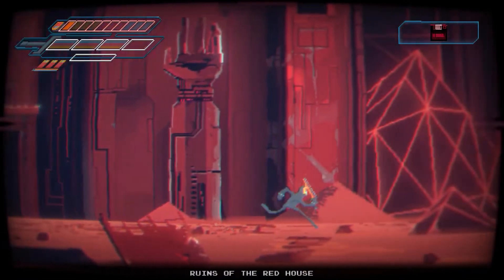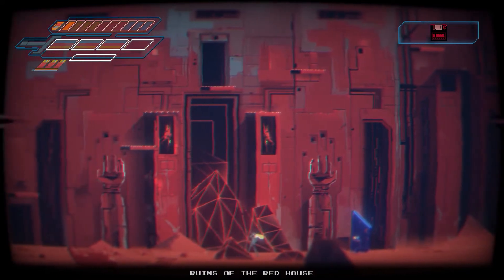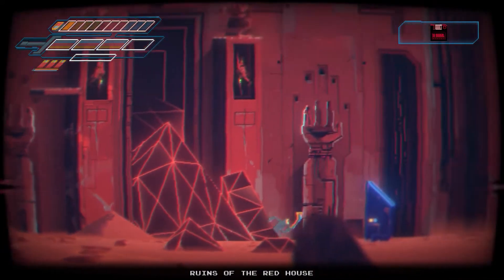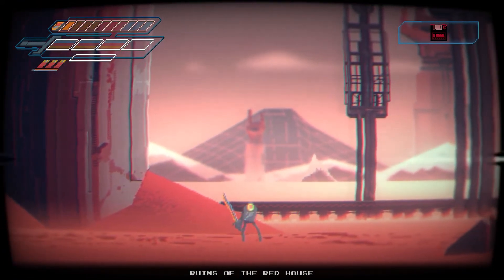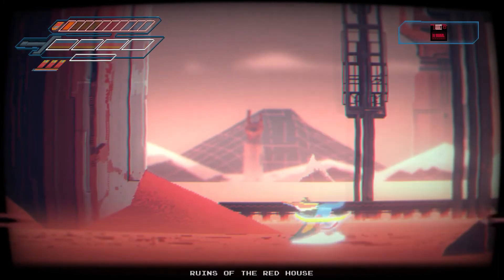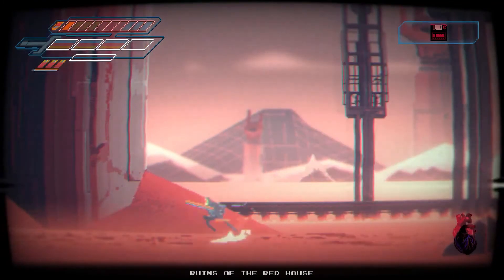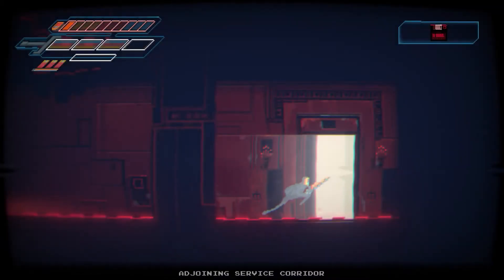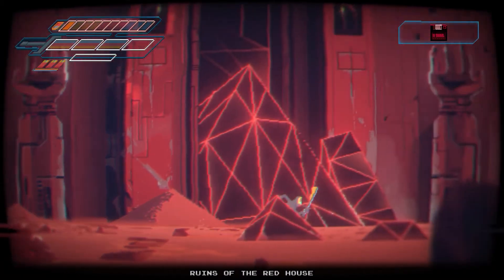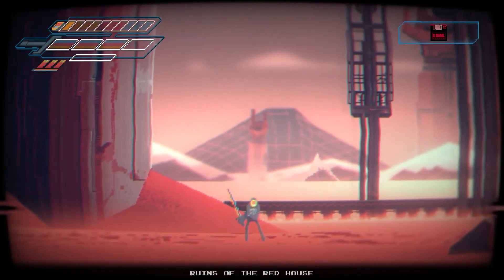What about the action? I'm actually very glad that the item-collecting part common in many metroidvanias is reduced to a minimum. Instead, you'll just be searching for keys that look like a floppy disk, which take you to the right door or person so you can progress. That still means you'll do plenty of backtracking, but at this point I think people who play metroidvanias just expect that. The only real problem is that the digital world is one in which you can easily get lost — the locations do have names, but they aren't distinct enough to easily remember where you're supposed to go.